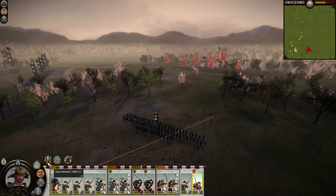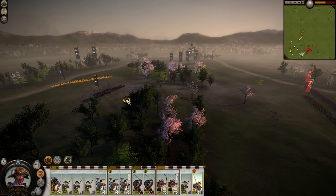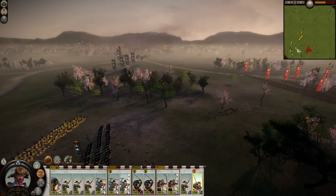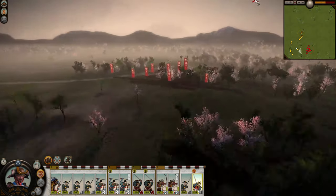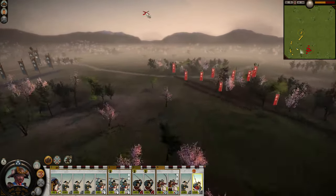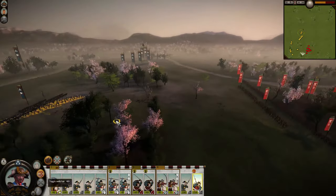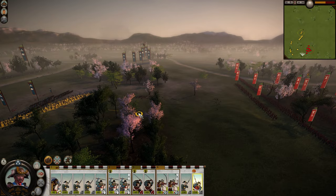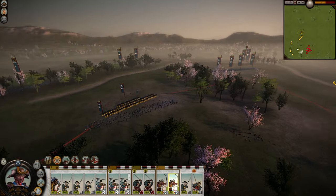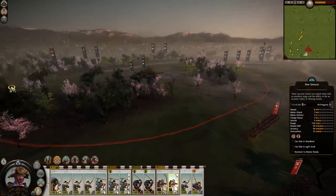Bring out the yari samurai and put them in formation. Yari samurai are really good for baiting bows because they have decent armor, and the enemy isn't going to charge them down with cavalry. If you use katana samurai for baiting, they're just going to send out their cavalry and it becomes a mess unless you're anticipating that. There's the bait — and okay, both of the bow units came to take it.